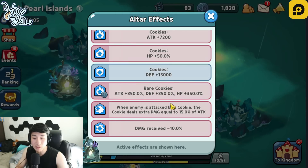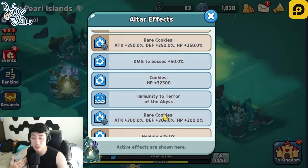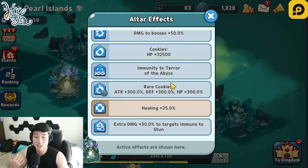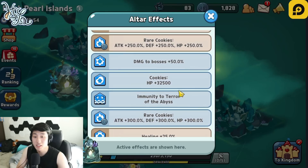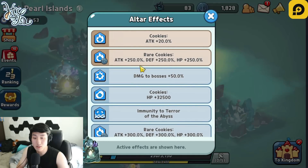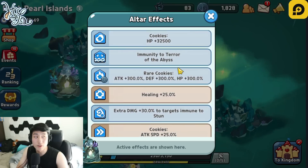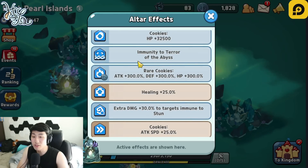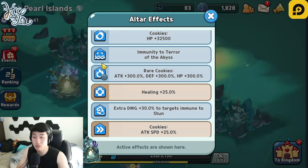Some of the best altar effects right now are the rare cookie effects as well as common cookie effects — they increase attack, defense, and HP by around 300, 600, or 850 percent. There are also ones like damage to bosses increased, and a very important one: immunity to terror of the abyss, which is the skill that Black Pearl Cookie uses at the very end.